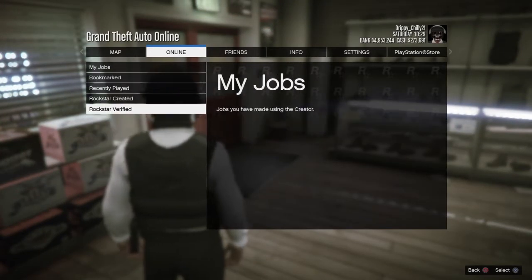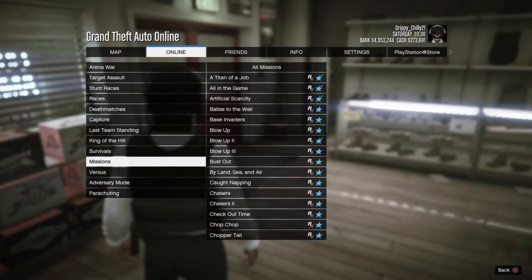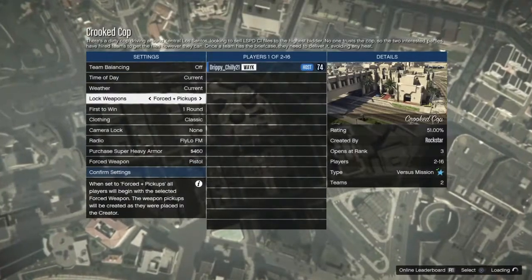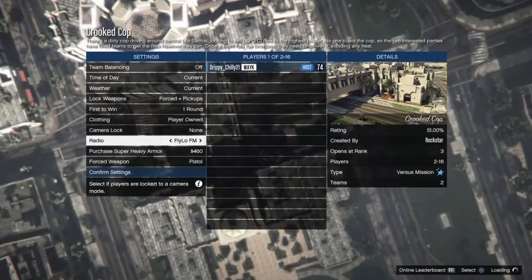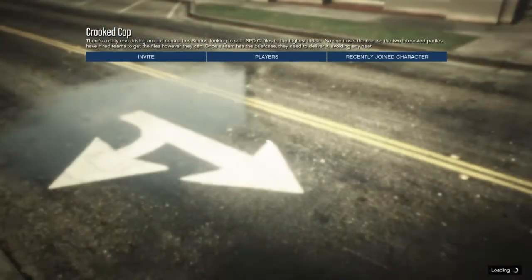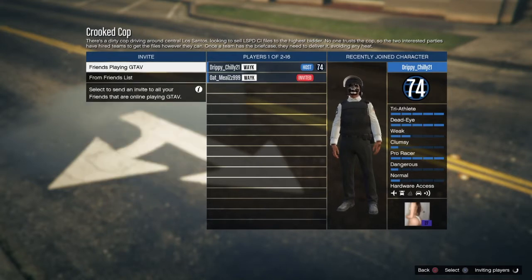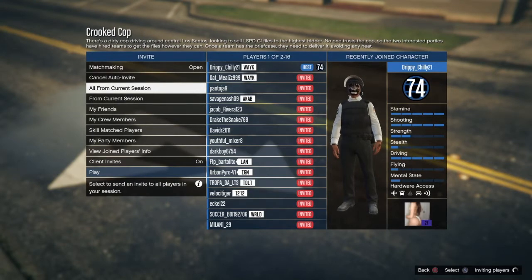Once you've done that, go ahead and start up Crooked Cop. Once you're in Crooked Cop, go ahead and change your clothing to player owned, and invite a friend or invite a random — it doesn't matter, as long as you get someone in this job so you can go ahead and start it up. My friend's gonna be joining me to help me out with this.